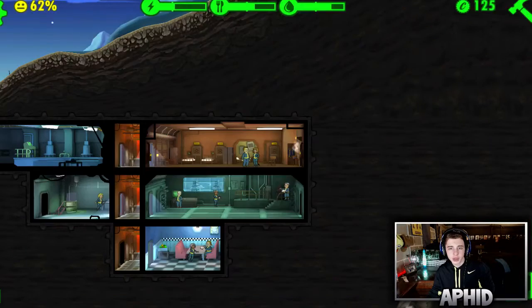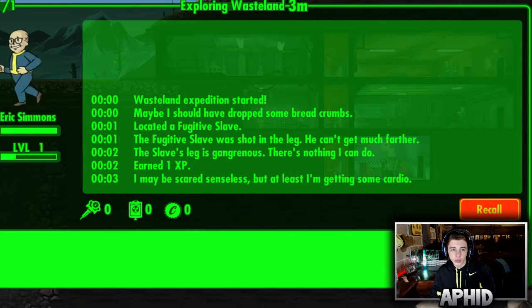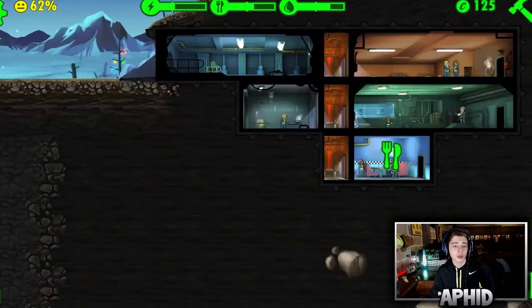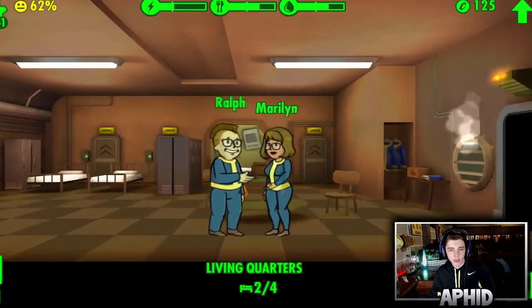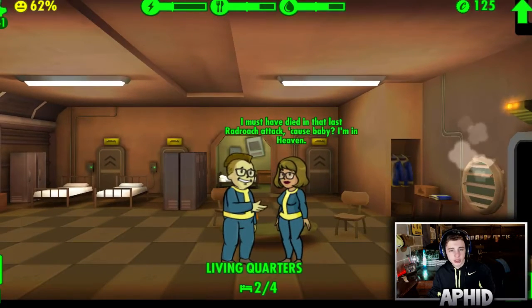Let's go back and see what Eric's been up to. He ran into a slave who was shot and he couldn't help — earned one XP. If I wanted I could recall him and he'd be back in three minutes, but he hasn't found anything so it's not worth it. I decided to zoom in and I hope I'll be able to zoom back out to show you what you see when these guys are in together.